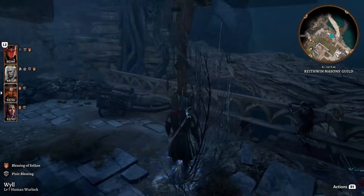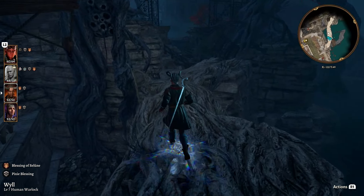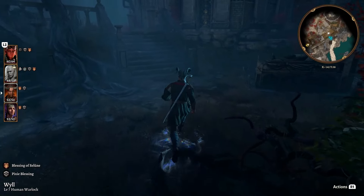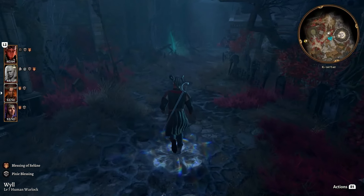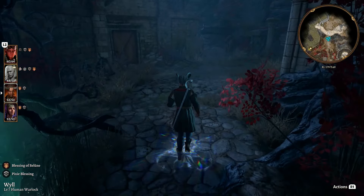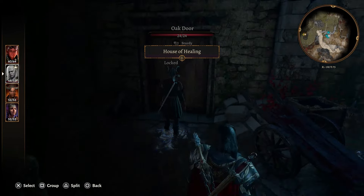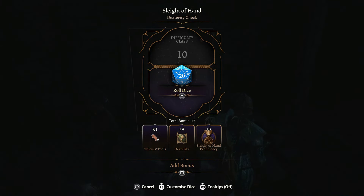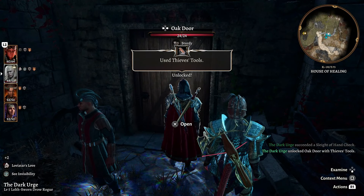Head out the door and come around to a path that looks like roots going across in a bridge fashion. Run straight across toward the northwest then up the stairs, going basically straight west through a graveyard area. At the end you'll see doors leading into the House of Healing on the left-hand side. Open those doors - they are locked so you'll need to lockpick your way through. There's a skill check of 10 on this, so it's pretty easy. Once we've picked the lock, we'll split the party so Wyll and Shadowheart go in, ensuring Wyll gets the conversation rather than the main character.